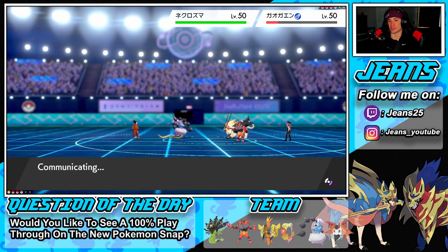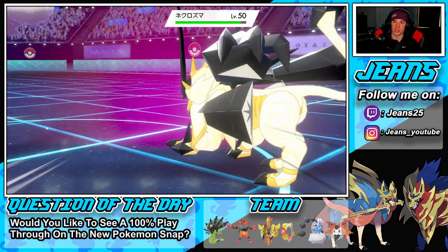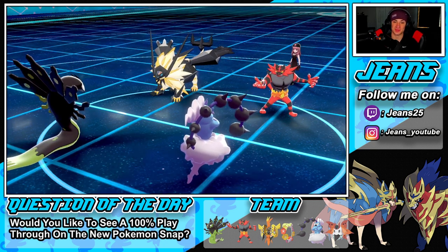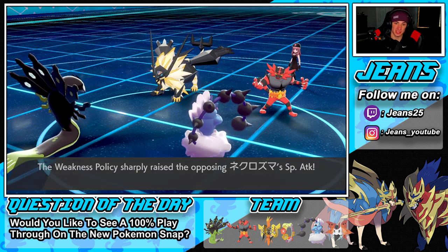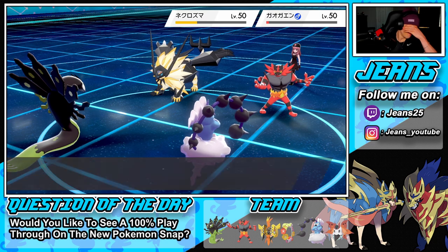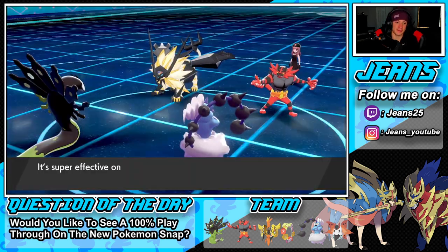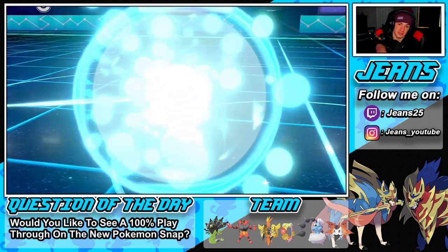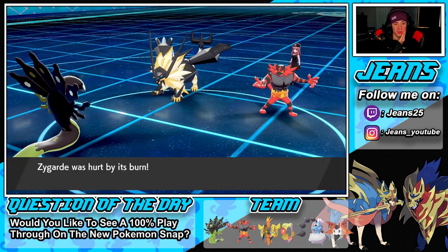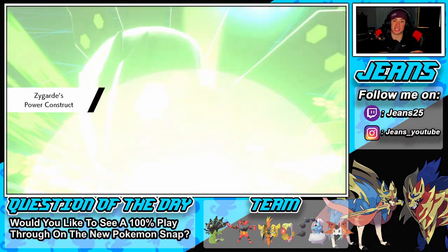I don't want him to put a burn on my Thundurus — if he burns my Thundurus, it's game. Thousand arrows should pick up the KO no problem. I think it's time to proc the policy and do damage. He is defense boosted so it's going to be really tough. Let's see — he's not going for the burn. Foul play is going out — come on, get a crit! We do get a crit! There's the policy. That was an arrow — should come out here, take out Incineroar at least.